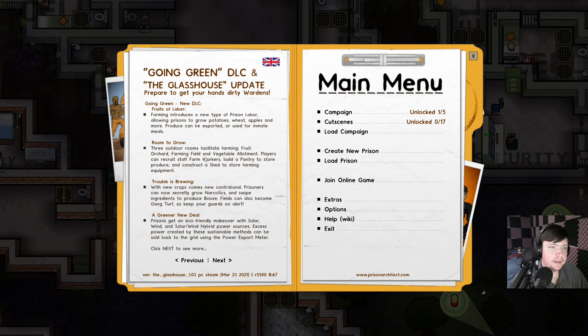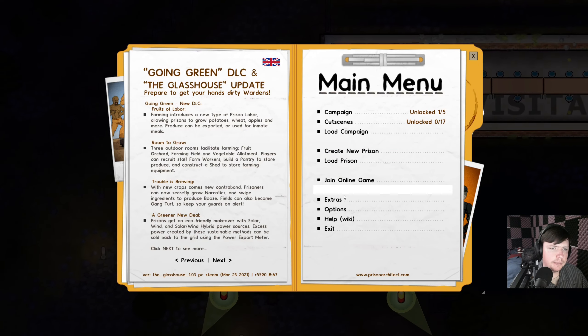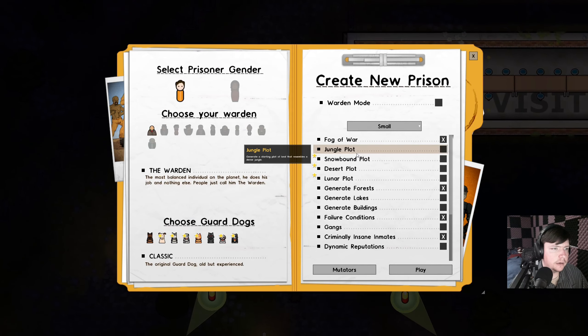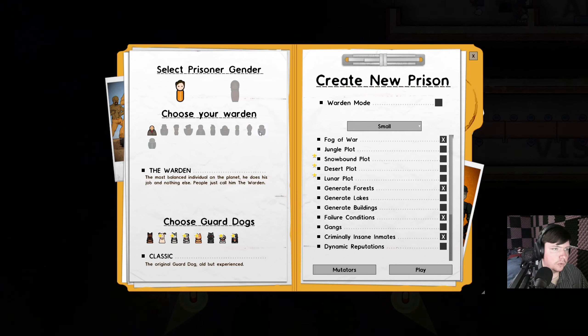There's all sorts of stuff, so I figured let's revisit this game. I tried to do — I don't think there's like an in-game success thing — but I don't think I've ever gotten to like the very end of the tech tree. So that's kind of what I want to do this time through. Let's create a new prison with all sorts of new wardens.